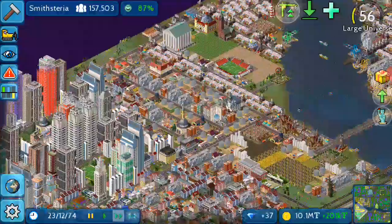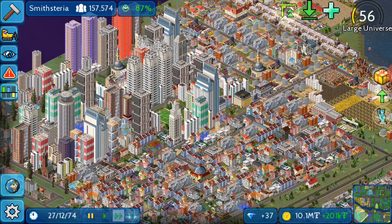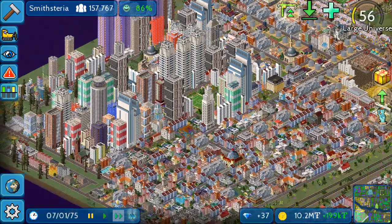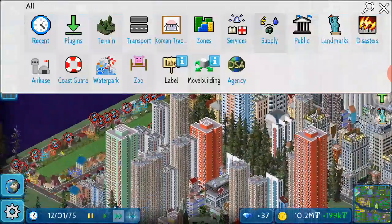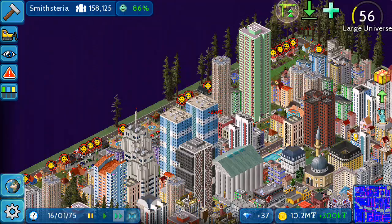We have nothing more left. I think this will be the end of Smith's area with 150,000 — sorry, 57,666 people and 87 happiness, and in the year 75. Now in 75 years we have built this whole city. So I think we will do a little short tour and see the full city once again — in these 40 episodes that we have built it.